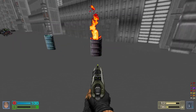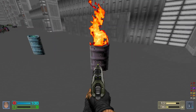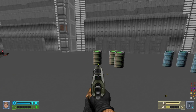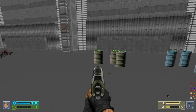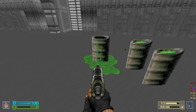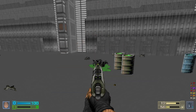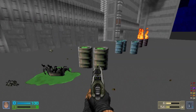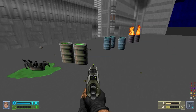You'll also notice we put some damage states in there, so sometimes you can see if the barrel's been shot up a bit. But that's not all — you can also strategically prevent explosions. If I shoot this a few times, you'll notice its pain state is the leaking state. So now if I destroy it, it doesn't explode. Sometimes if you don't want to deal with the explosion, you can just empty it out.